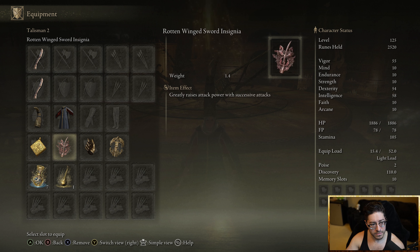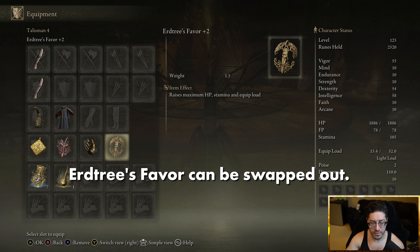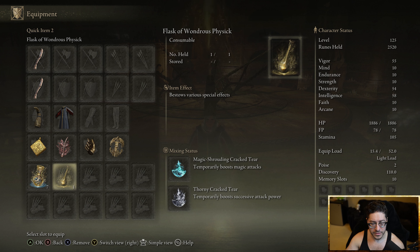We'll be using Stargazer Heirloom, Rotten Wing Sword Insignia, Millicent's Prosthesis, and Erdtree's Favor plus two.